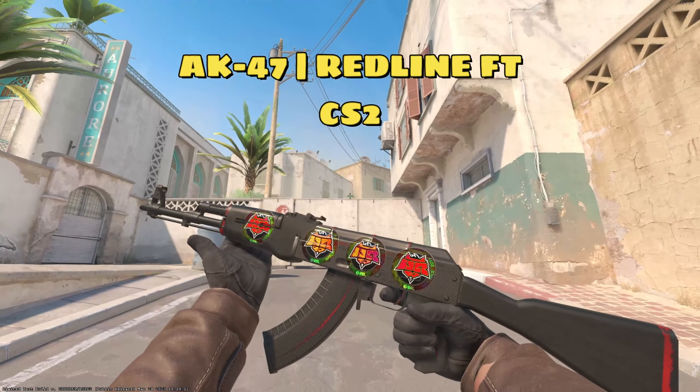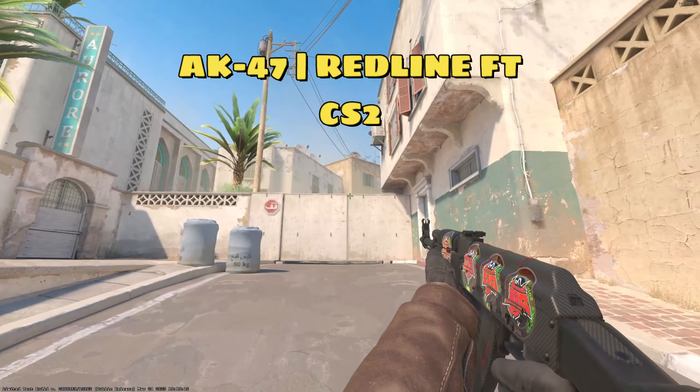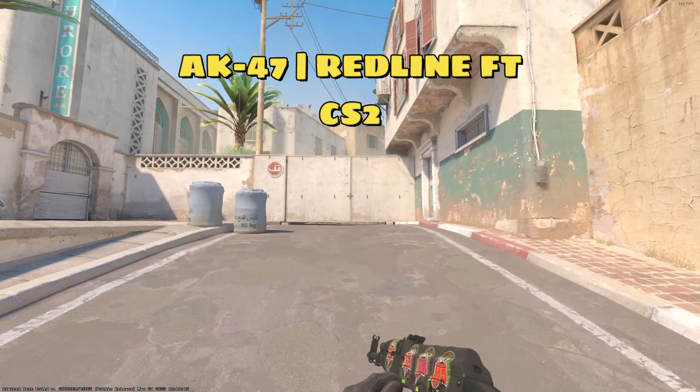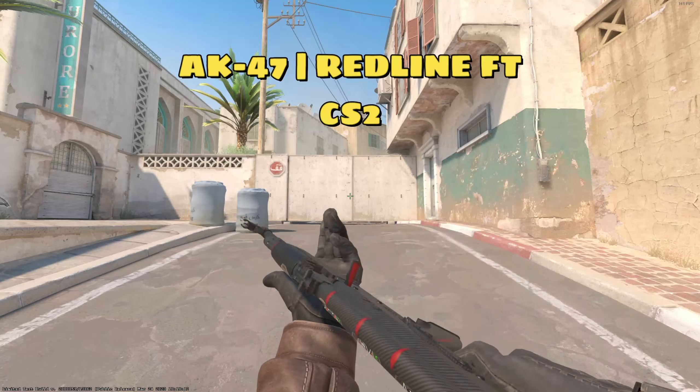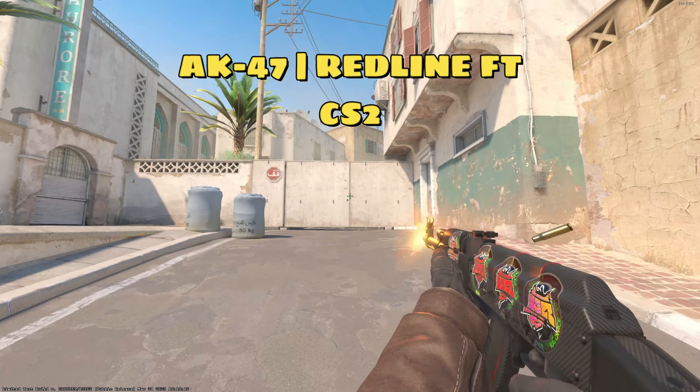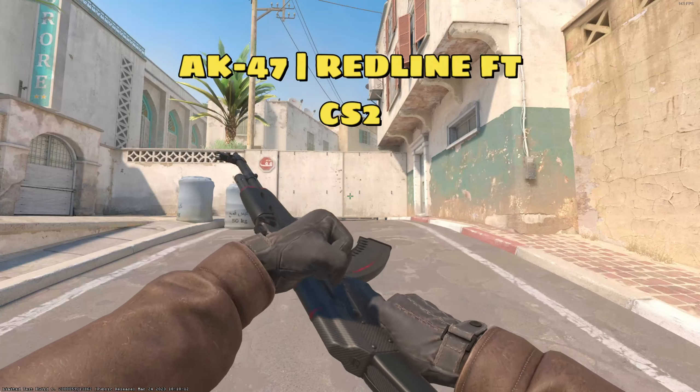Here's the AK-47 Redline field tested for $18.85. Right now it's worth $28.47. Honestly there hasn't been too much enhanced with this skin, but it's just a good skin to invest in anyway. If you have a good float and put some good stickers on there, that's a really good incentive for someone to want to buy it.